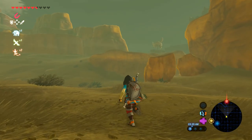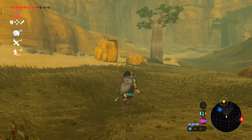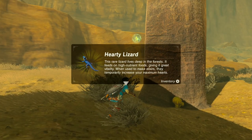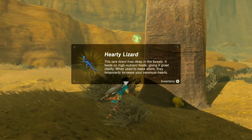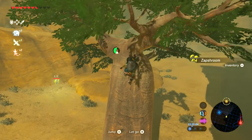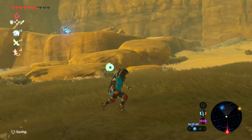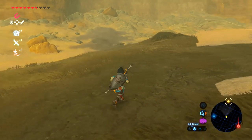Those were the bad guys we just took out so we don't have to worry about that. I'm glad we tackled that a bit differently and got a tactical advantage. There are electric enemies and a little lizard — a hearty lizard! This rare lizard lives deep in the forests, feeds on high-nutrient foods giving it great vitality. When used to make elixirs, it temporarily increases your maximum hearts. We need to find some kind of outpost. We could have teleported to this spot, but I'm glad we didn't since we got some materials.